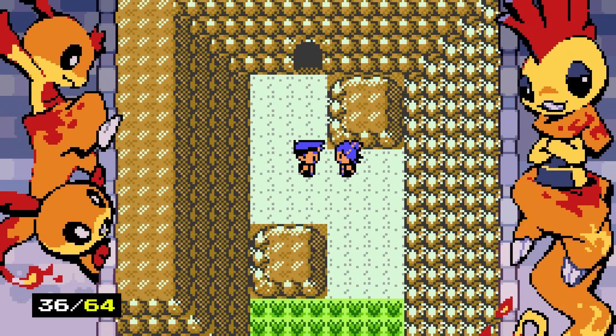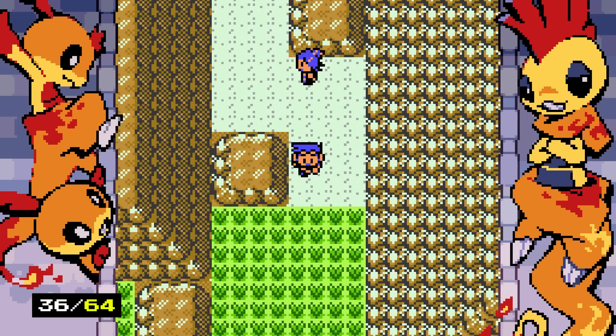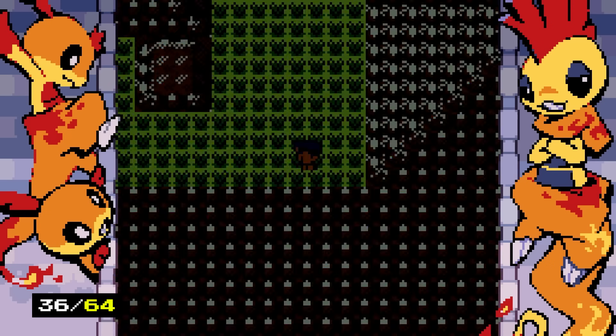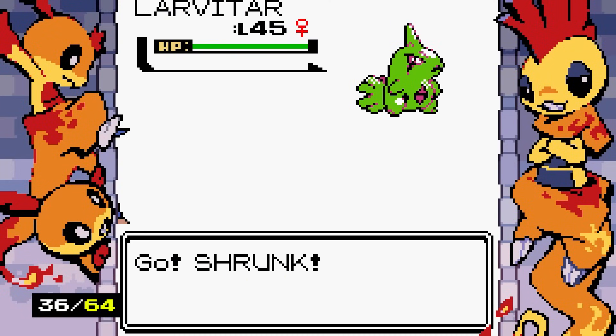We receive Master Lures as a reward — exponentially more powerful, apparently! I didn't think I could get them. Super lures have honestly been working better than hyper lures for me, but let's see how Master Lures perform.